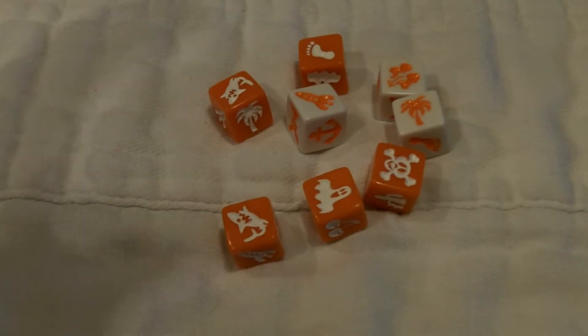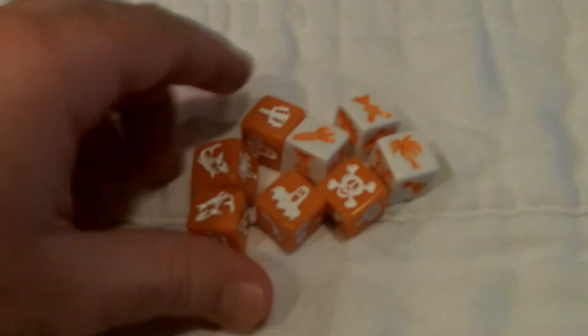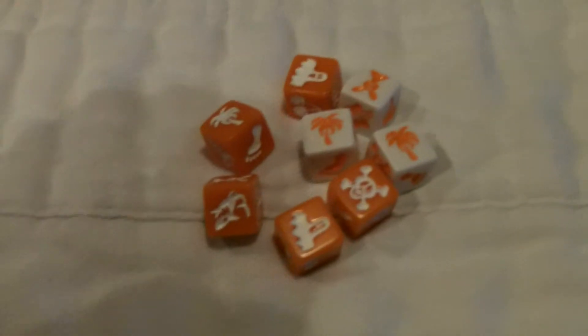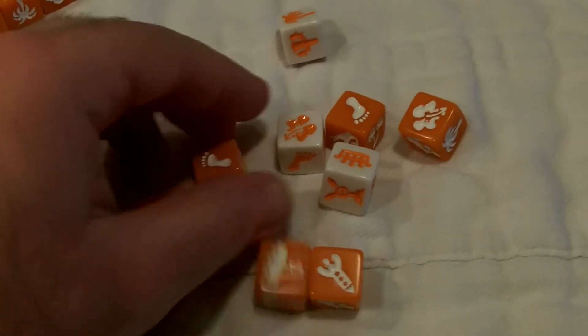If there are no matches — for example, two sharks but no shark on the white — the player shouts 'Nada,' the name of the game, and they actually get all of the dice. That's very rewarding. Now there is a penalty: if someone yells nada but there obviously is a match, that person sits out a round. The other person can then roll the dice without any time limit, call out the matching symbol like 'flower,' and take those dice.